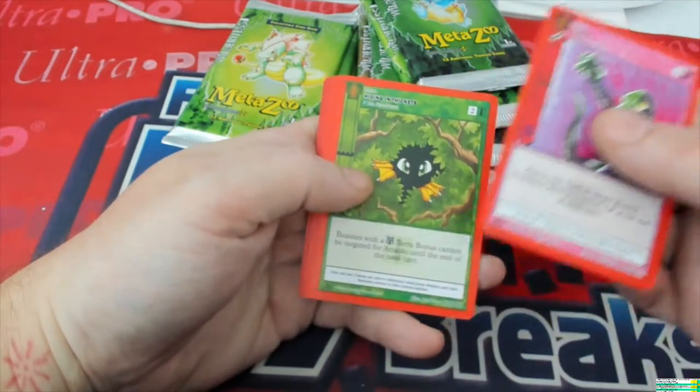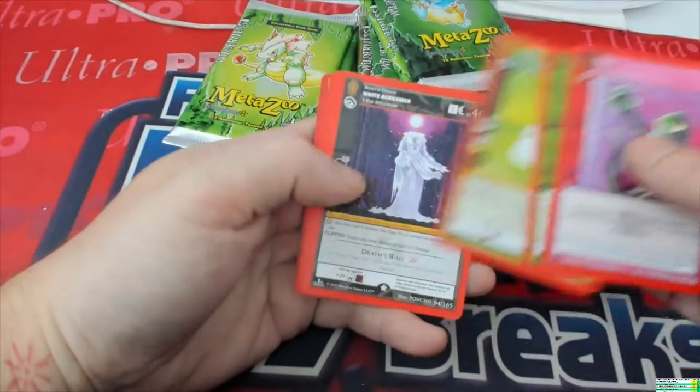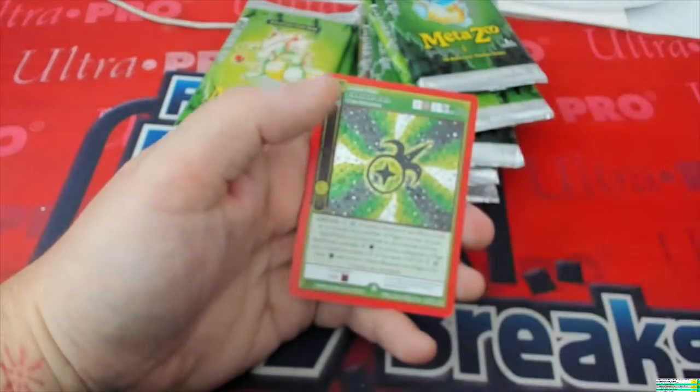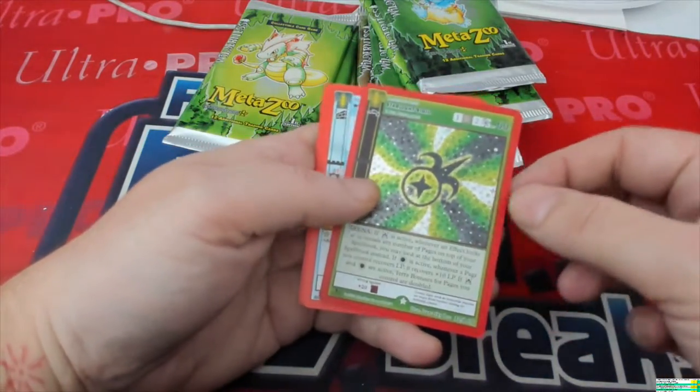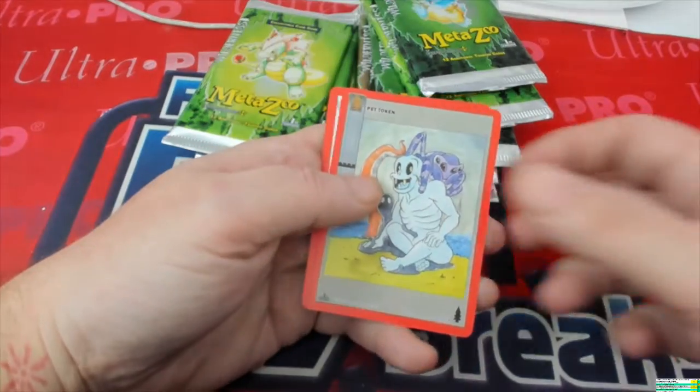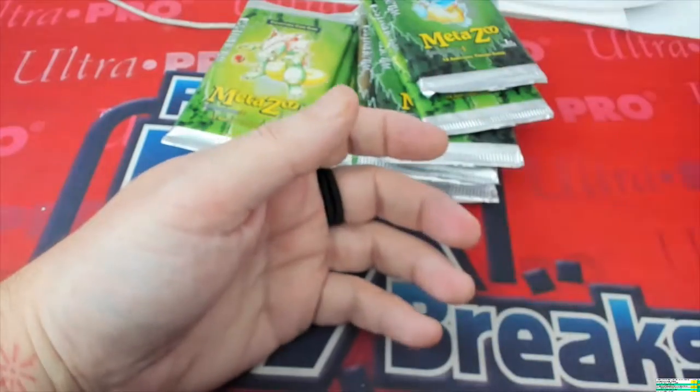We got Curse, Hiding in the Thickets, Medford Schmooze, White Screamer, Beam Up, Wildfire, Night Marches. Then we get the Starlight Sigil in the full hollow. The Woolly Mammoth behind that. We got the Pet Token, Fog, and Cosmic Aura.